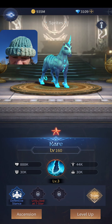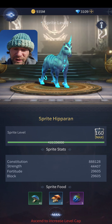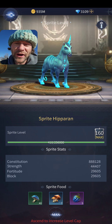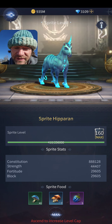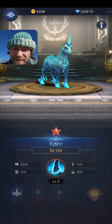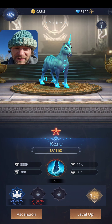For leveling up, this is where you apply food to get them up to the level cap — just like leveling up champions with gold after ascending them. Constitution, Strength, Fortitude, and Block are all added. They're beautiful and add a lot of stats — that's the gist of how these sprites work.